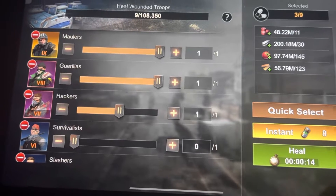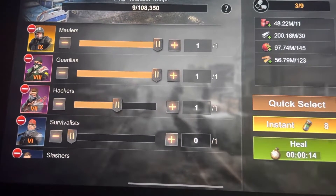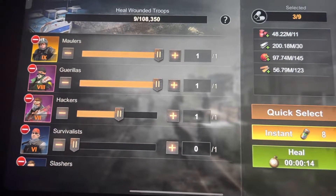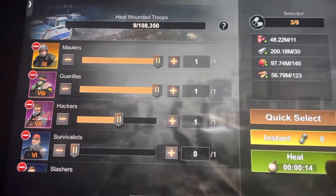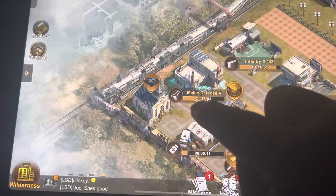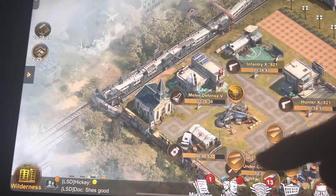How much you choose to heal depends on how many people are online. If we have 40 people online, then you probably want to do two hours. That way you can heal two hours super fast with everybody pushing the help button. Press heal, then push the help button, request help, and everybody should be pressing the help button — boom, your troops are healed.